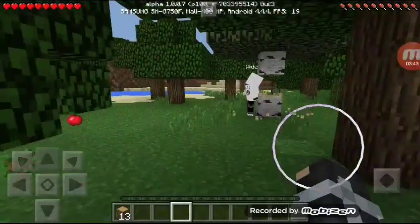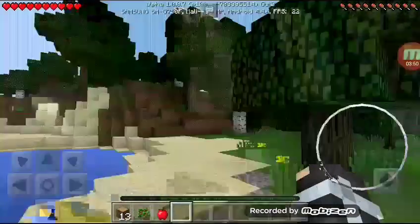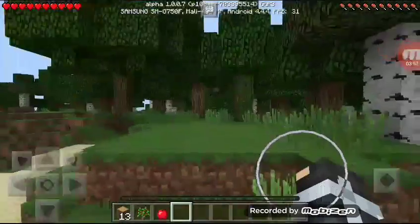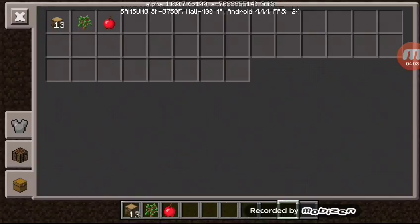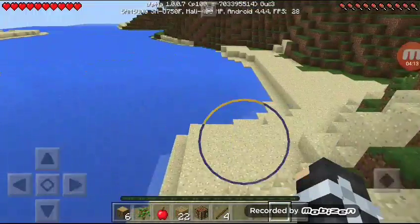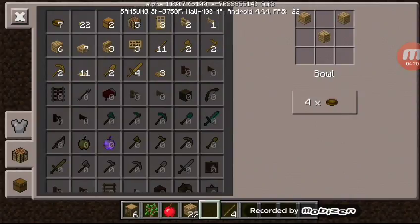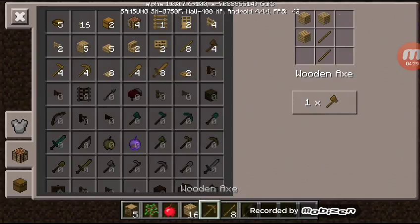Okay, so I think we might make a house. We should make both our houses together so it'll be much more simple. Okay, you start the building and I'll probably make some materials first.